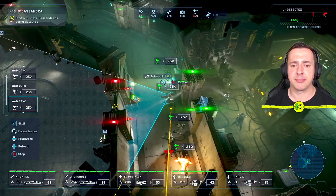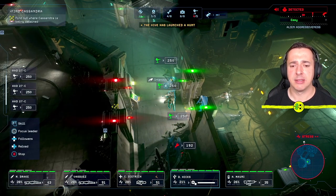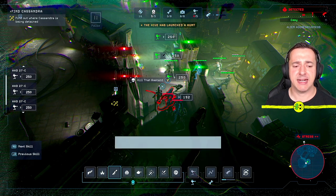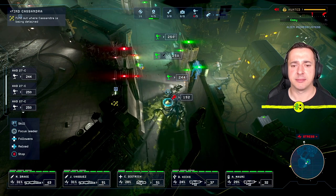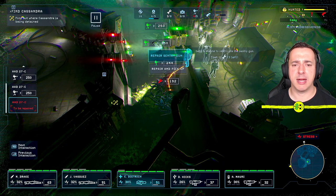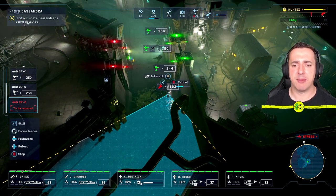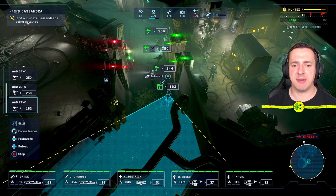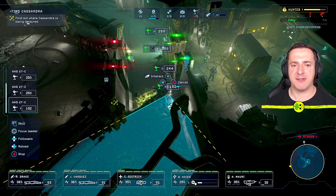I'm going to upgrade this sentry gun — this takes one spanner. One of my sentry guns has been taken out by some aggressive aliens, so I'm just going to beat them up. Now we need to repair it: go to it, press Y — that's triangle on PlayStation — and choose repair sentry gun. My marine will repair it. And since another sentry gun is struggling too, we may as well upgrade that one as well and give it a helping hand.